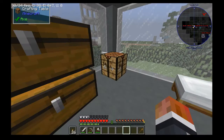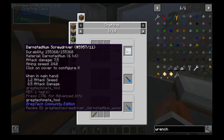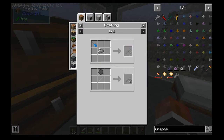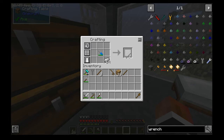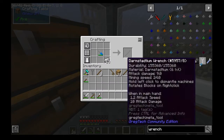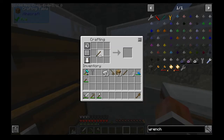Screwdriver — it's been so long since I've had to craft these things. So it requires rods. A rod is made with a file — so that with that makes a rod. Then we make a screwdriver with a hammer and a file.